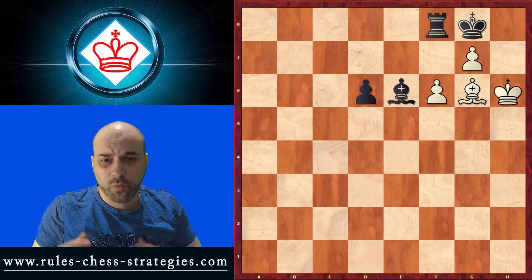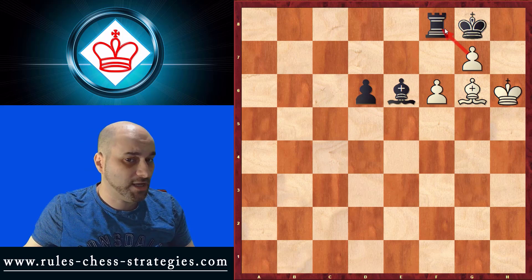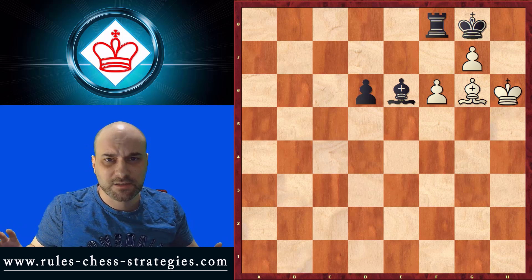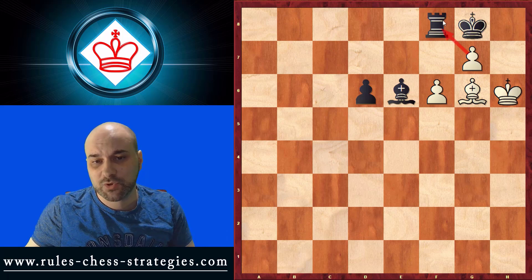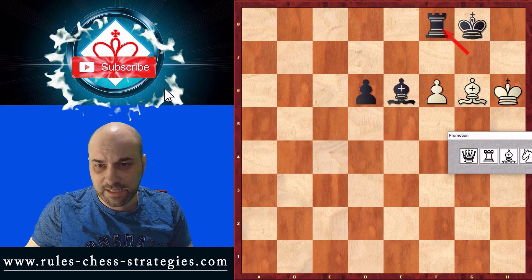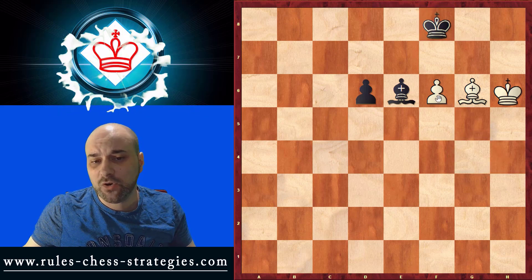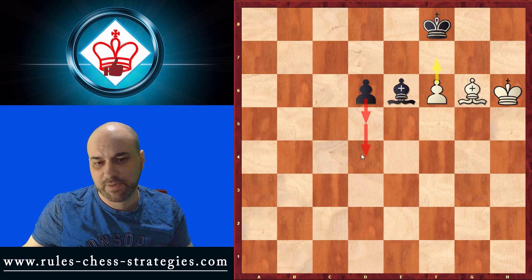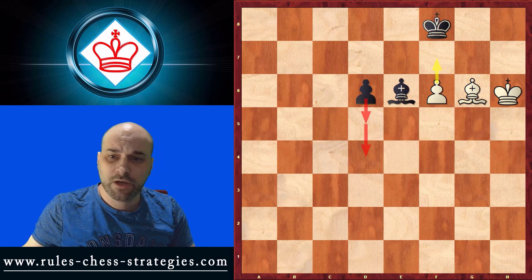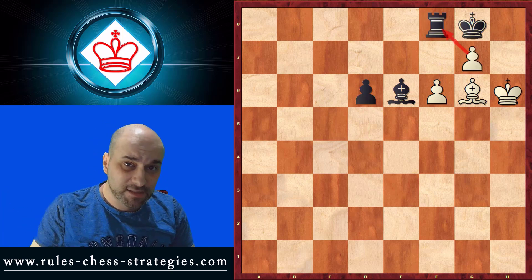Second example — what are you going to do here? It's White's turn. You can take the rook, or give a check, or do something else. We don't just want to capture the rook and create a new queen, because if we do that he can capture with the king, and then we cannot promote our pawn. He has a passed pawn and the position is a draw — we are not winning.